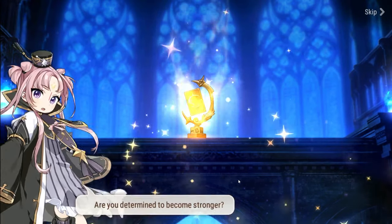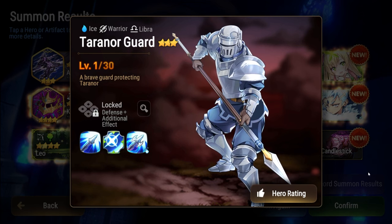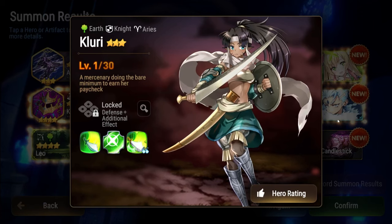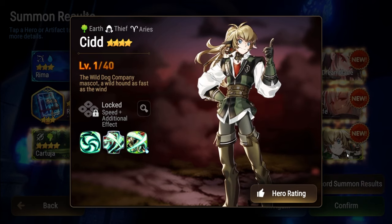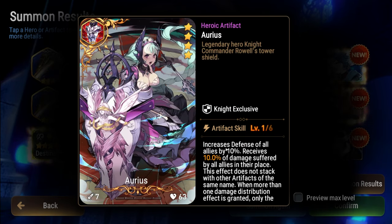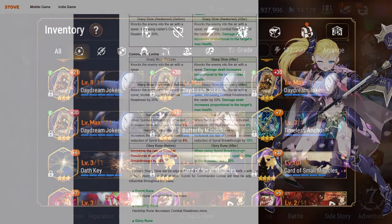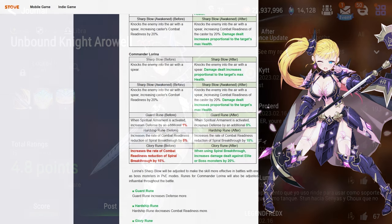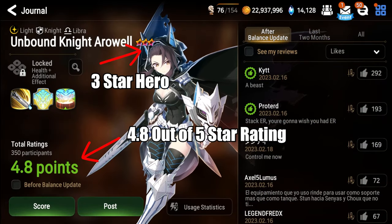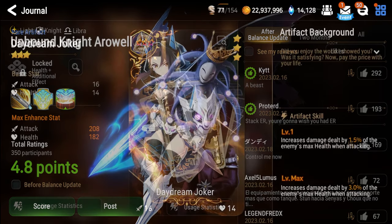What I generally avoid, though, is taking a 5-star artifact to begin with, as what you need right now as a new player are strong heroes to clear content. Another amazing aspect of E7 compared to its peers is the fact that 3- and 4-star heroes and artifacts are some of the strongest in the game. If you see some of these heroes or artifacts in your summons along your journey, make sure you hold onto them. Even lowly 3-stars can be amongst the best heroes and artifacts in the entire game — I'm looking at you, ROL and Daydream Joker.